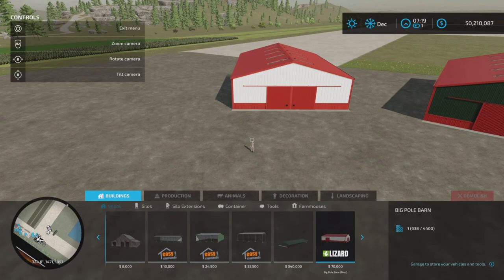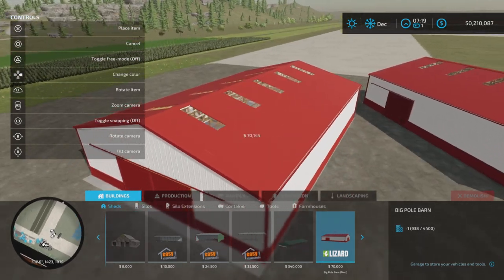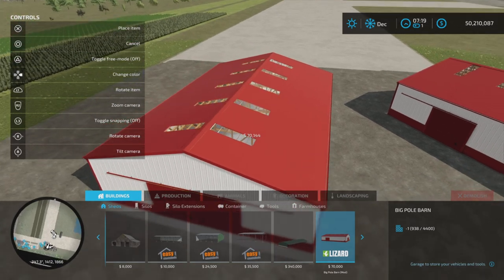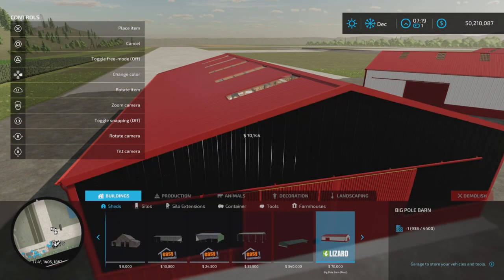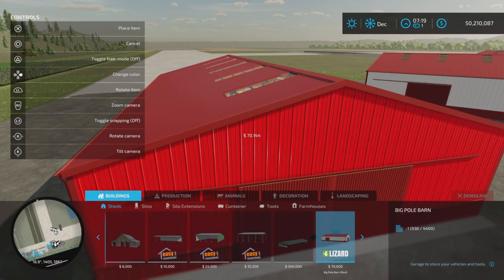Let's find it in the store under Buildings and Sheds — and here it is. Very nice, seventy thousand dollars, so not overly expensive. Let's change up some colors: we've got white, black, a light blue, a red...